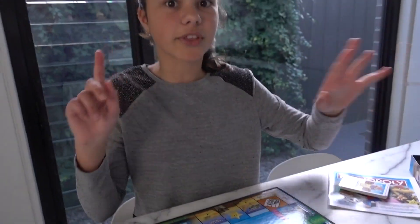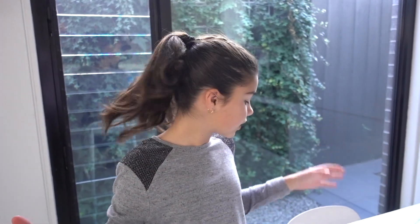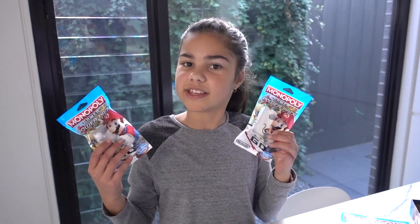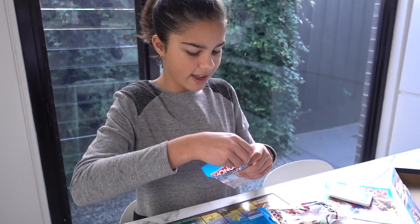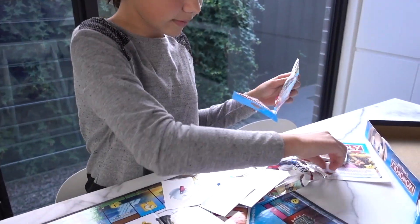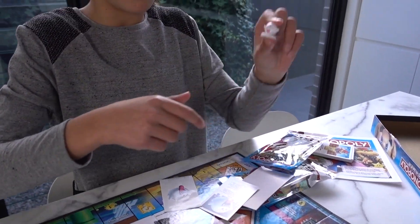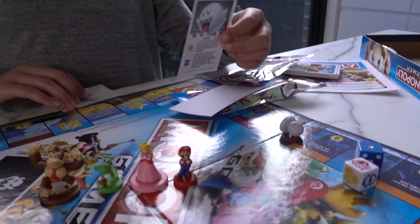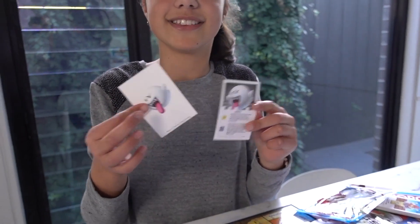But if those characters aren't enough, you can also get special power packs — you can buy these separately. Here I have Boo and his character card, and it also includes a little sticker. That's cute.